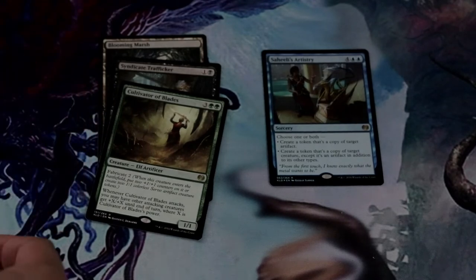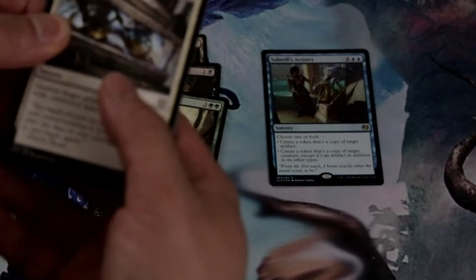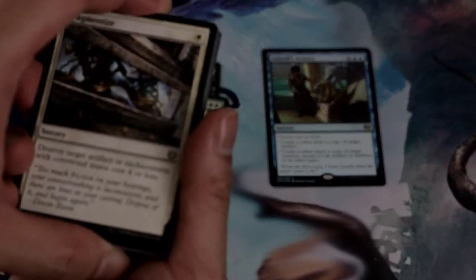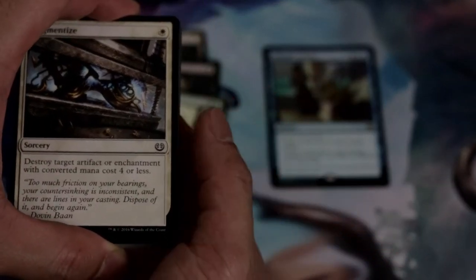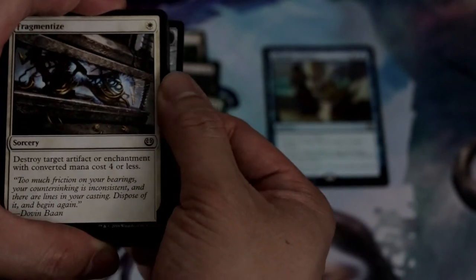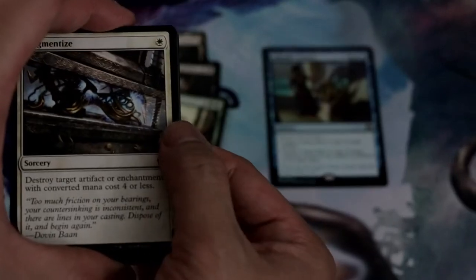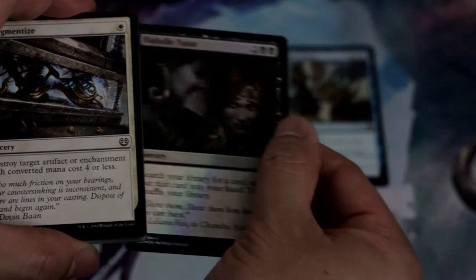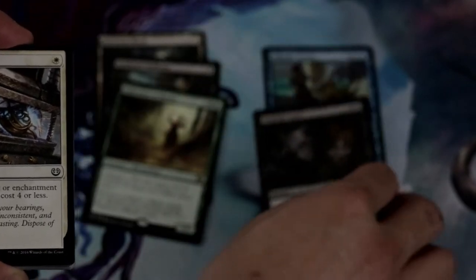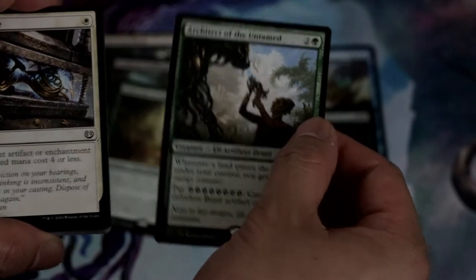You know what, guys, the reason I like Kaladesh right now is because all the prices are going up, especially the Torrential Gearhulks. If you notice, also the Chandra, Torch of Defiance — a lot of good stuff from this set. We got a Dive Log to the foil and an Architect of the Untamed.